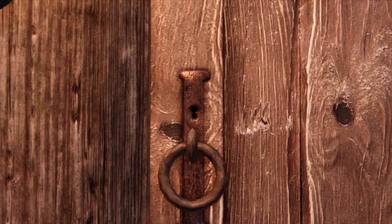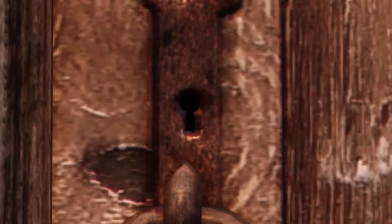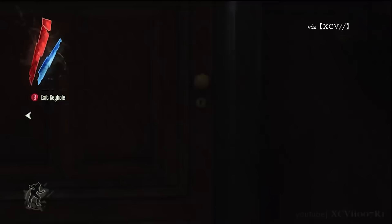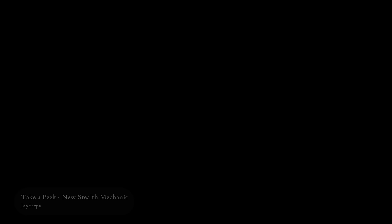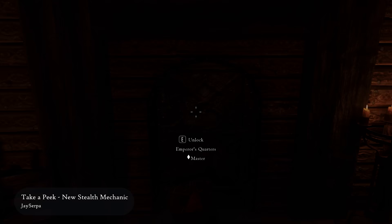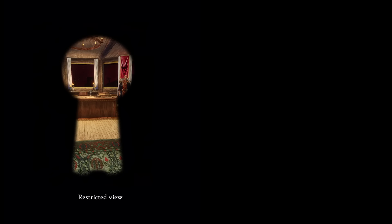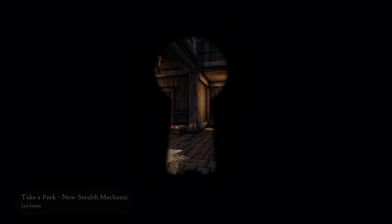Actually, this is our first mod today, the Peeping Tom Simulator of Skyrim, or also known as Take a Peek New Stealth Mechanic. Inspired by the keyhole peeking mechanic of Dishonored games, this mod allows you to peek through nearly any door you can find in Skyrim. There are two ways to activate the action: by default, using the Peeking Ability spell, or alternatively, you can press the sneak button for two seconds to peek through a keyhole. By default, you can't move the camera much at all while peeking, but if that's a bit too immersive for you, you can free the camera from the mod configuration menu and have a lot more freedom in the snooping.